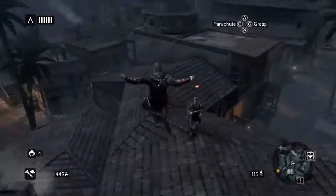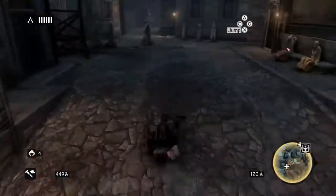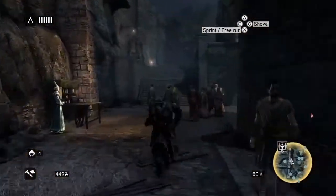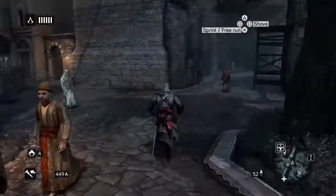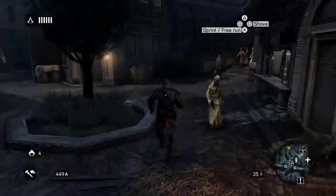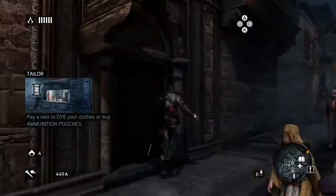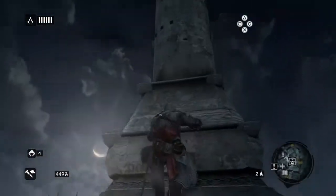Climb up here. There's a bad guy - run away. Hopefully we can avoid him without a fight; not really ready to start fighting again yet. And we can - come around the corner here. We're almost there now. We'll climb up this building here. In fact we're there - that is the building.